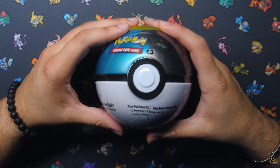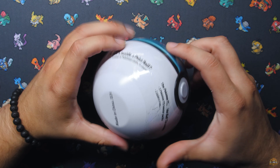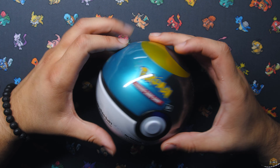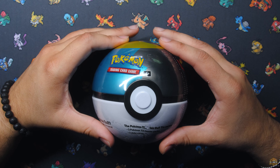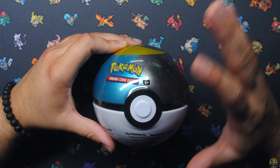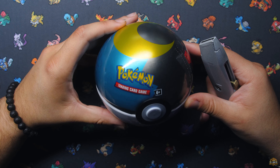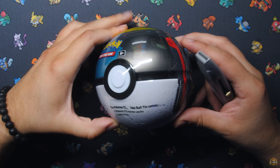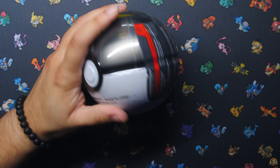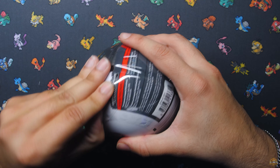We're at the desk, and before we open up the trainer's toolkit, some new tins dropped for fall 2024. The D24 Pokeball tins have dropped. This is the new addition — usually they always have the Pokeball, the Premier Ball, the Ultra Ball, Great Ball, and then a new ball every time. And this is the new Moon Ball right here. I didn't buy all of them, just wanted to get the new one to see what it looked like and what packs are inside.